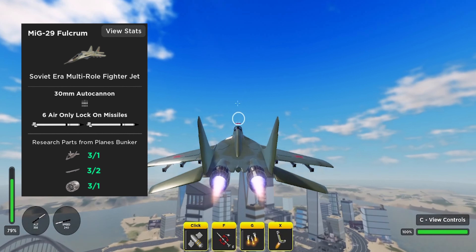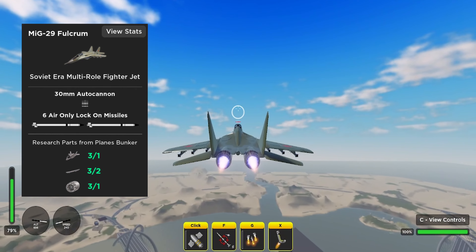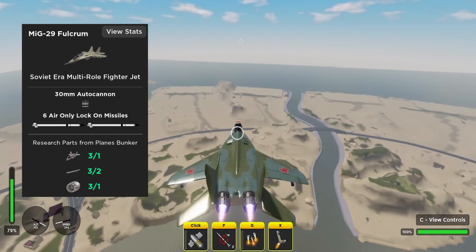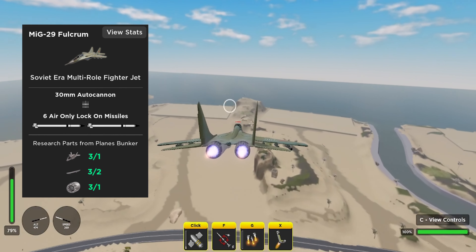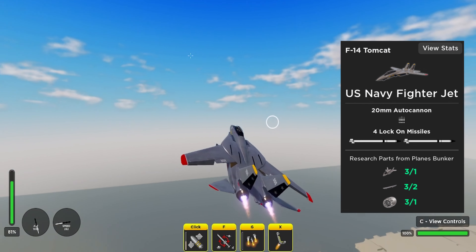In the third spot it's going to be the MiG-29 Fulcrum. The MiG-29 is a pretty good fighter jet — it's just kind of basic, only coming equipped with the 30mm cannon and six air-only lock-on missiles. But don't get me wrong, it is still a very strong and capable plane.